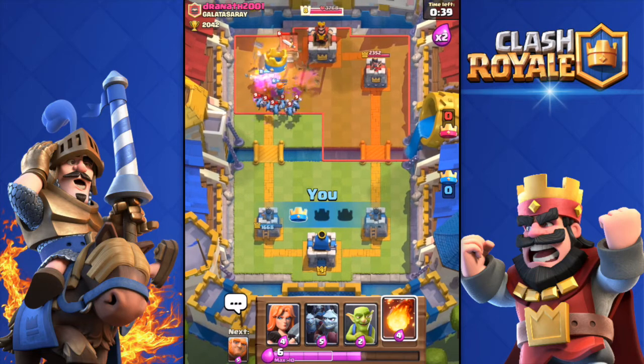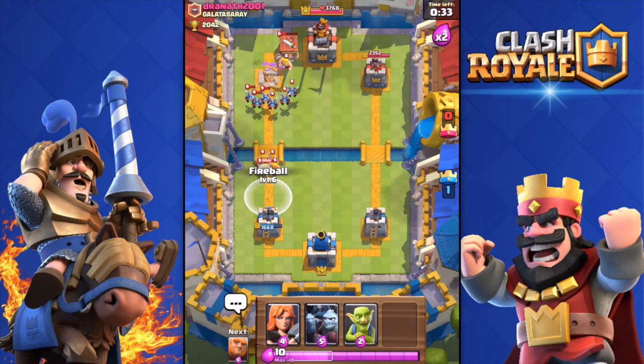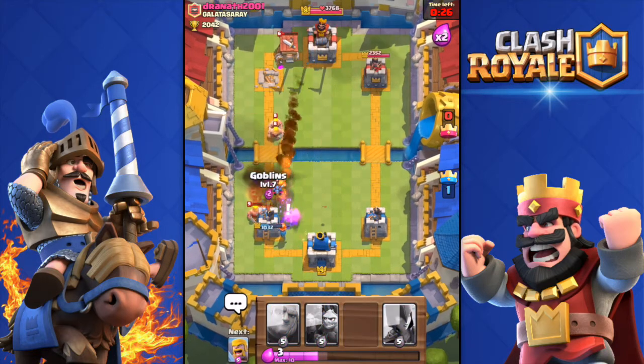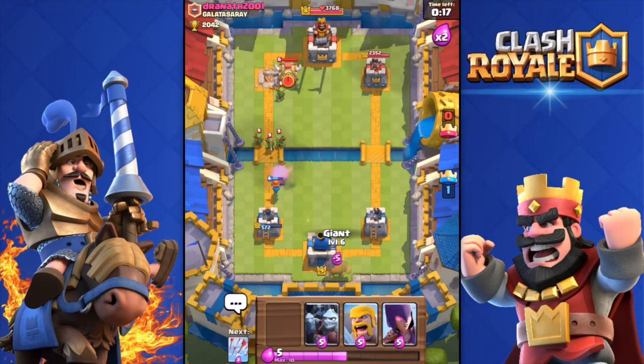Huge push coming with Barbarians, Valkyrie, and Minions. I wasted my Arrows there, but still — my Barbarians got the tower! This deck is really good. I'm going to wait for Minions and fireball them, and push with Barbarians — though that wasn't the best idea. He almost got my tower.